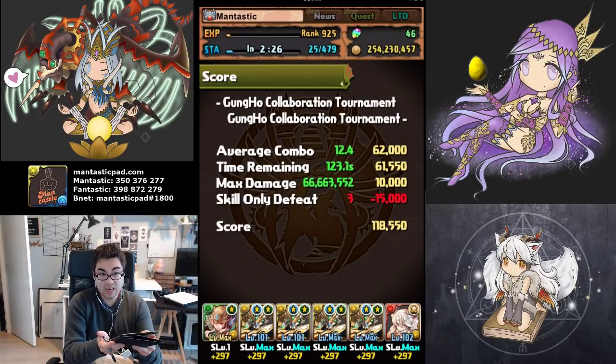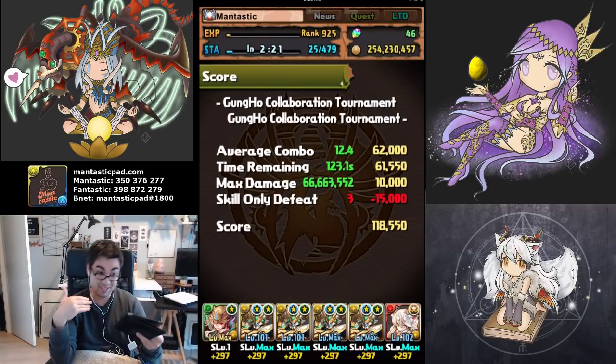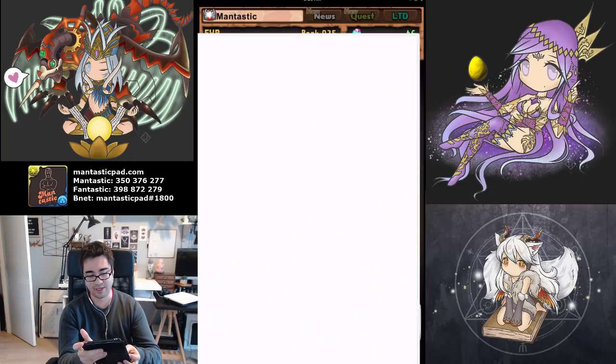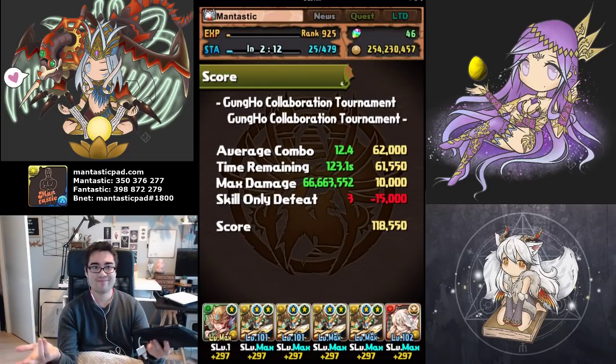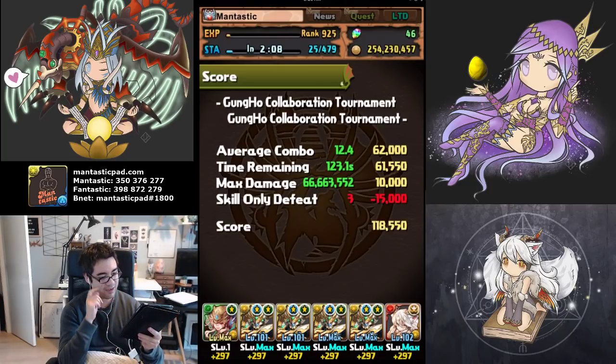I guess technically those low combo count floors I still solved fast enough. That's definitely a crowning score, I'm pretty sure. The cutoff in JP was like 116,000 or so, so this should be very safe. I highly doubt 1.4% will go below 7%.